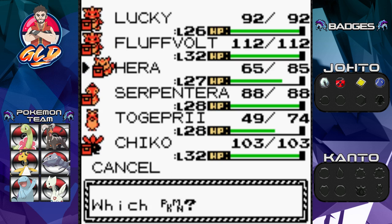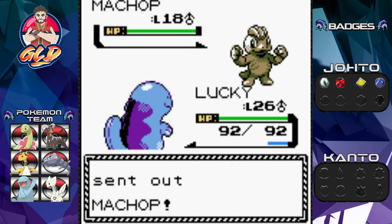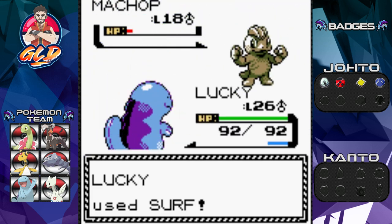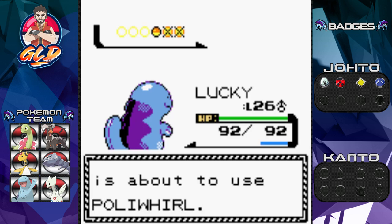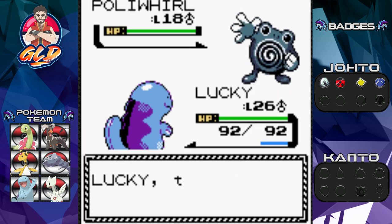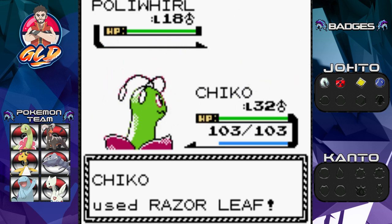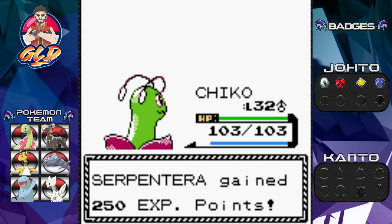Serpentera still mooching. Another Machop comes out — I really wish I had the right Pokemon for this but I have to wait until the end of the next section. Surf does the trick again. Serpentera still mooching. Now a Poliwhirl — let's go with Chico. Razor Leaf does the trick! Serpentera at level 29 — we're putting in some work.